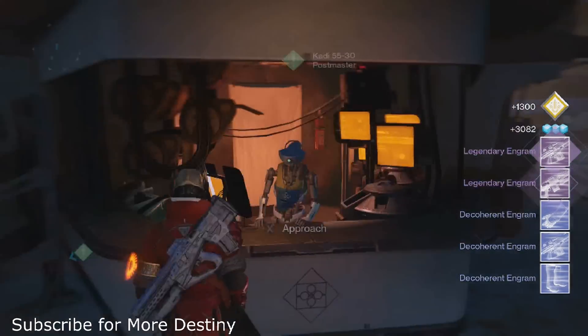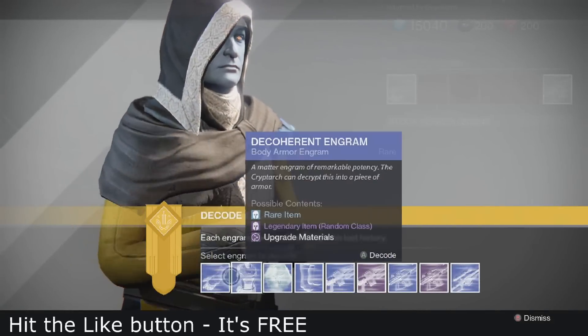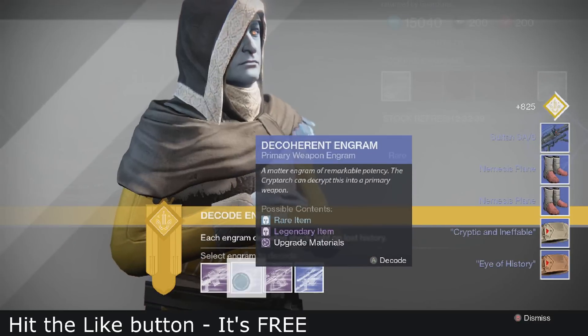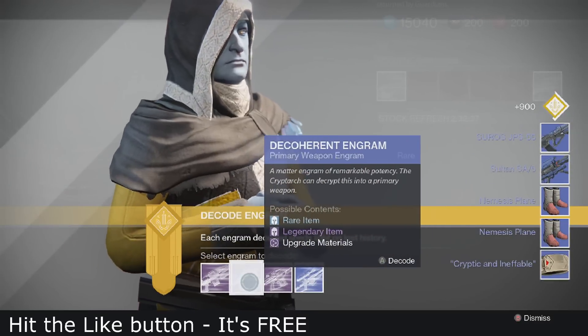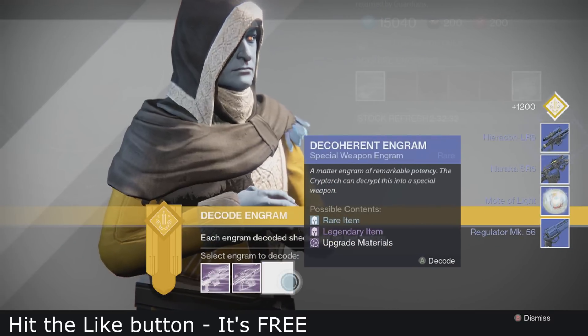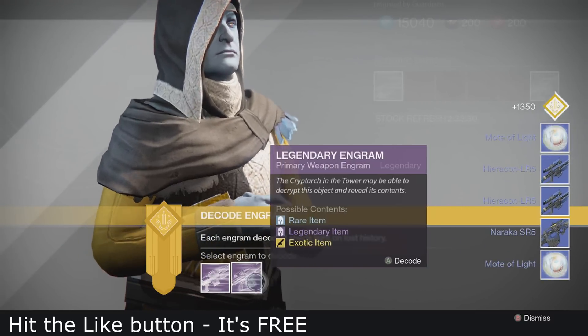By the way, I did get the Hopscotch Pilgrim at the end - around my 200th strike or something, so it was a long run. Onto the decode: I just spammed blues, which in my opinion I never get legendaries from blue engrams. I literally can't remember the last time I got a legendary from a blue engram - we just get normal common guns.